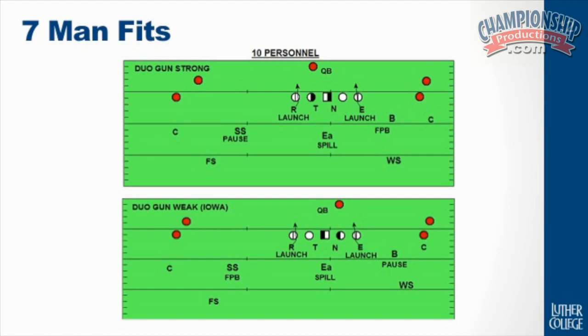When we get into 10 personnel formations, we are now in seven-man fits. Everything we just watched was all eight-man fits. They've removed someone from the core. So now we are in a seven-man fit. However, we should have good consistency in the concepts here.